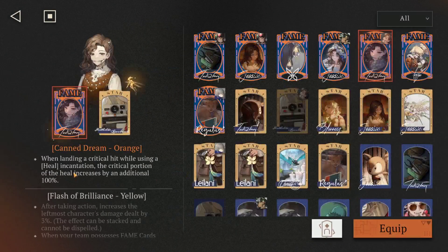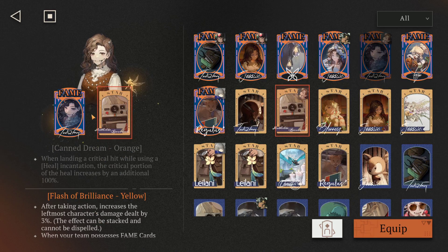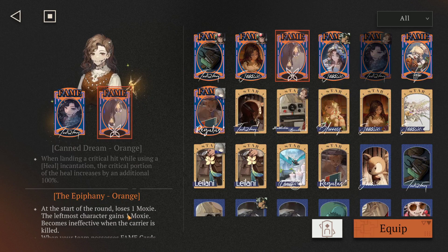On Tooth Fairy, I have: landing a critical hit while using a heal incantation — the critical portion of the heal increases by an additional 100%. In my opinion this is not needed and can be switched out. As you can see, this UTTU 30 is really really a lot easier than the previous one. Because she heals almost every round, I also have: taking action increases the leftmost character's damage dealt by 3%, which more or less funnels that into B-corn.